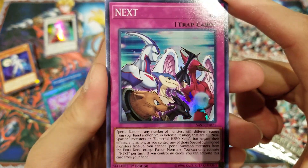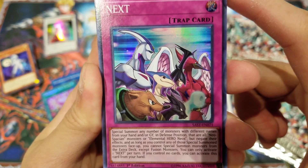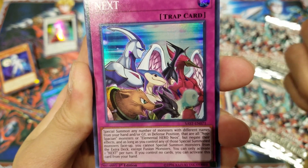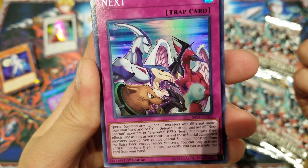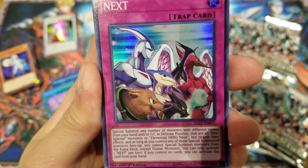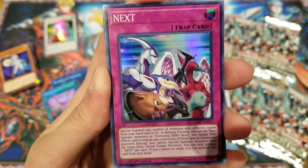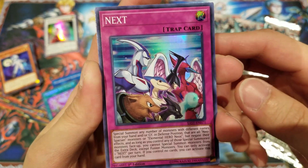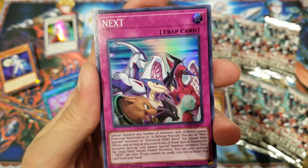We got the new Neospatian Trap card — Next. Basically what it does is Special Summon any number of monsters with different names from your hand or graveyard in defense position that are all Neospatian monsters or Elemental Hero Neos, but it negates their effects. As long as you control any of those Special Summoned monsters face up, you cannot Special Summon from the Extra Deck except Fusion monsters. You can only activate one per turn, and if you control no cards you can activate this from your hand. It's really good — you can quickly bring out all those Neospatian monsters together in one go and then contact Fusion, making the whole archetype much more consistent.